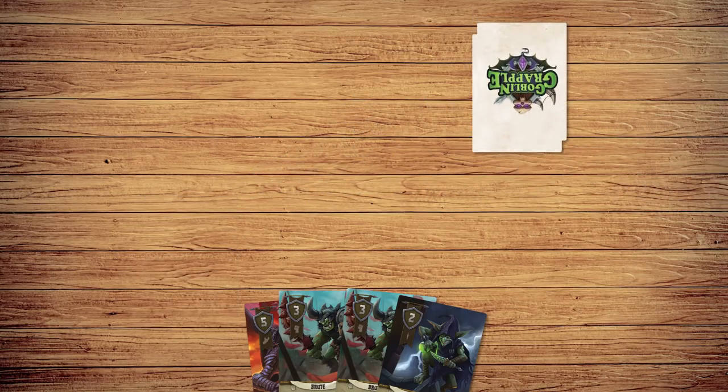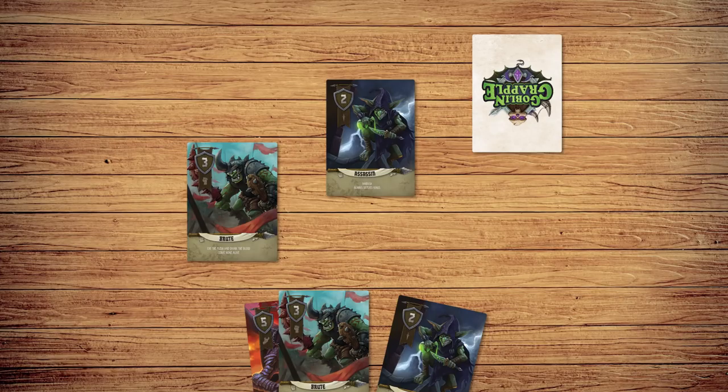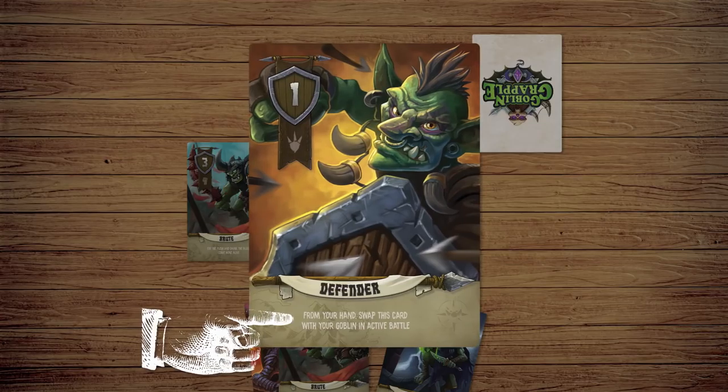To challenge another player's army, choose a player, then play a goblin from your hand face-up. The defender will then reveal their last army card played. The stronger goblin wins the battle, unless special goblin abilities are activated.